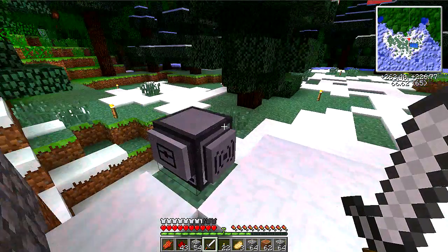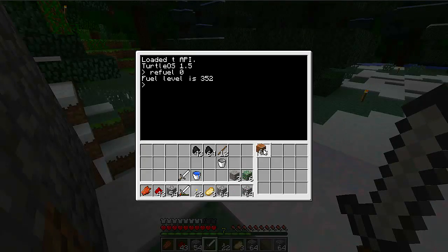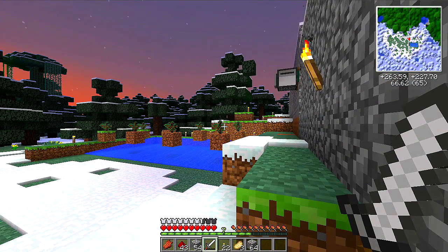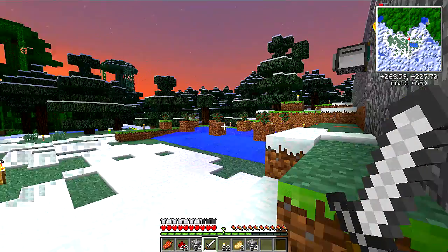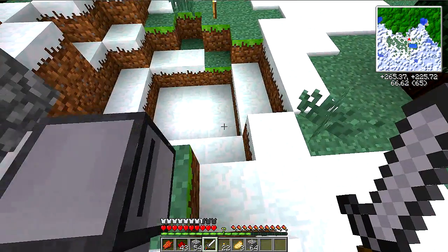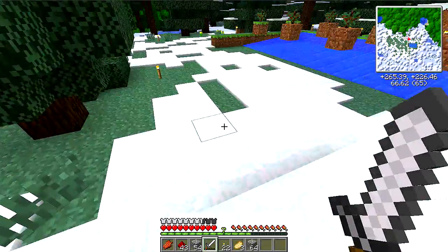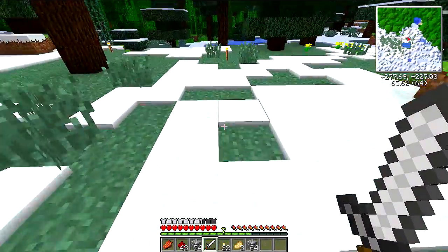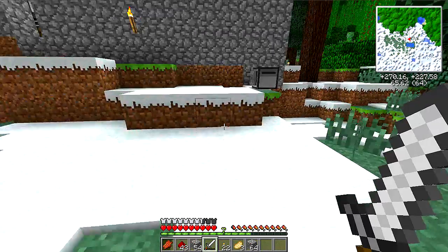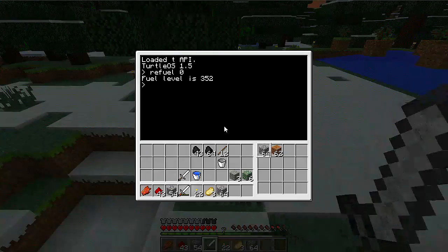We're gonna need a bit of stuff here, but at any rate, we've got dirt for the trees, we've got stone. I'm pretty sure I set my tree farm program to automatically plant trees if it doesn't detect one. We'll find out. So let's go ahead and do... Okay, where are we at? We're at 265. I want to go to 280, so that's like 15. We'll do this in groups of 5.